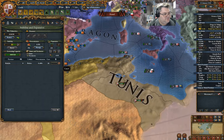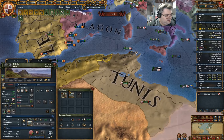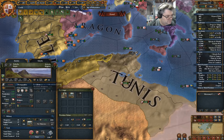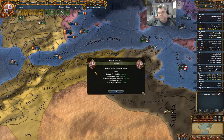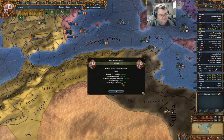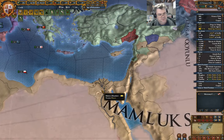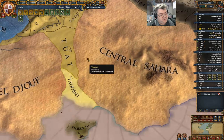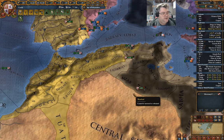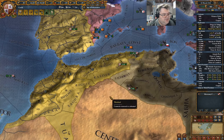I definitely need to core that. What's the development there? Eight development. We lost the crusade — I didn't want to deal with the Ottomans on that. I could have called my allies in, but I decided not to, and that's just the way it is. We'll repay that one.